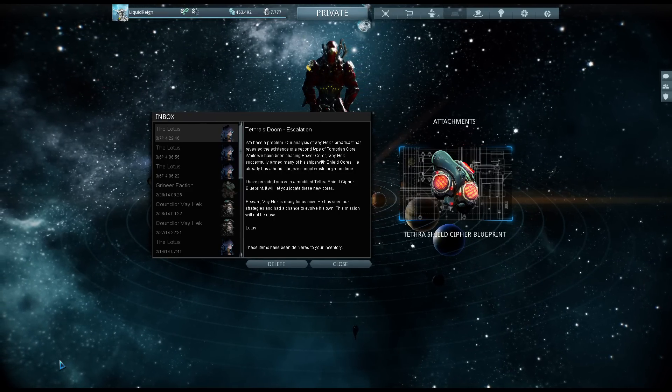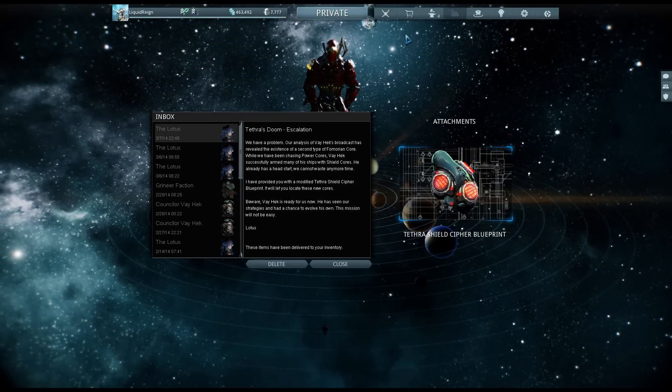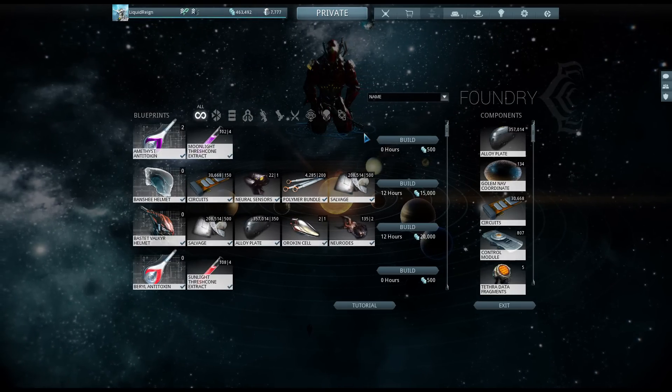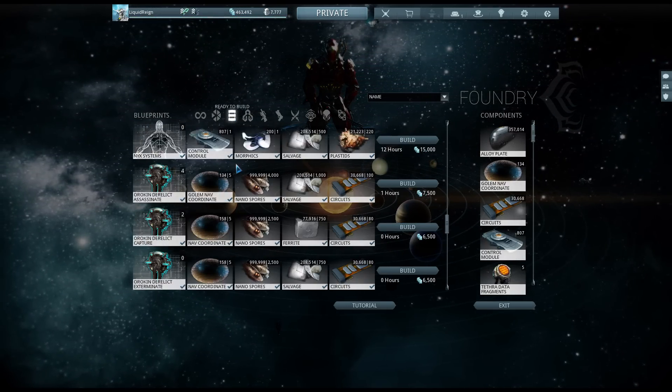What's up Tenno, Liquid Rain here. Warframe's Operation Tethra has escalated. Lotus has been sending us on a wild goose chase, capturing outdated Fomorian cores. And while we've been on this goose chase, Vahek has been installing his next-gen Fomorian shield cores.